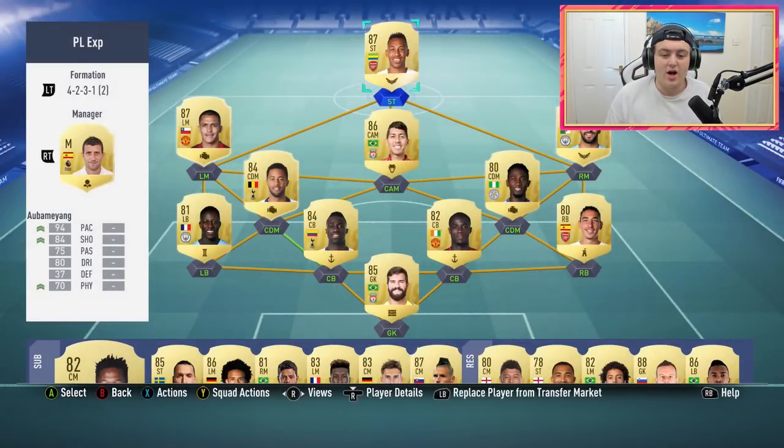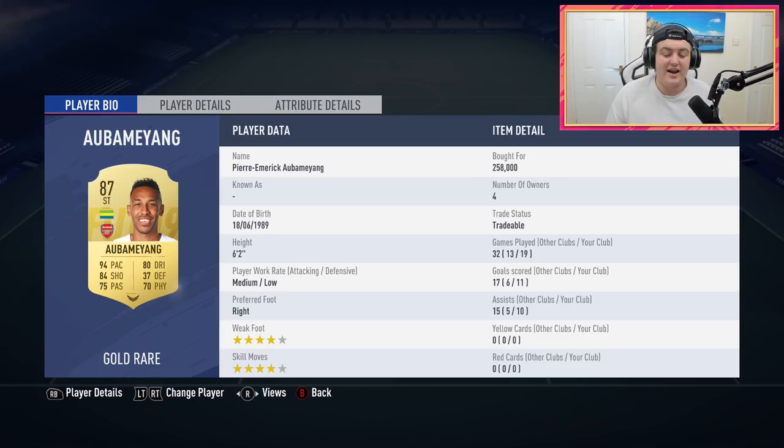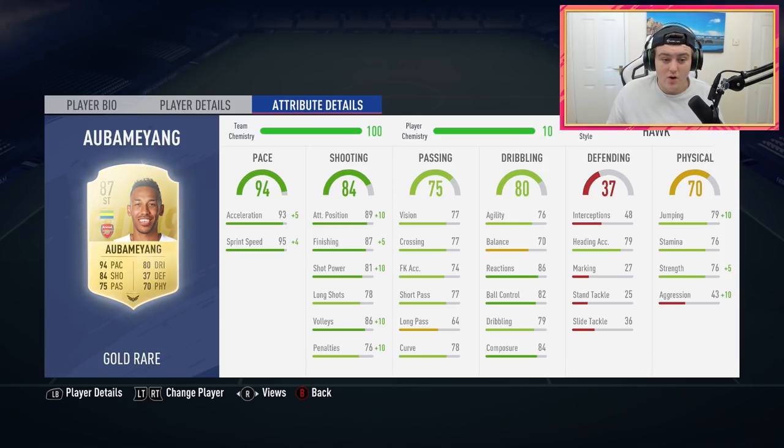At striker, we have Pierre-Emerick Aubameyang — no secret that this guy is just phenomenal. 21 goal contributions in 19 games. He's always there at the right time and makes assists too. He's either banging them in, slotting them in, hitting amazing long shots, finesse shots, or shooting across body. I turned off time finishing because I was double tapping thinking I was doing a low driven, and low drivens haven't been great this year. When he gets into the final third, shooting across goal goes in most of the time. He's got 76 in-game strength plus five, so essentially 81, and outstrengths a lot of centre-backs.